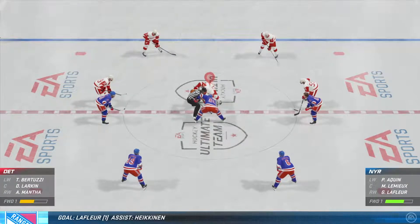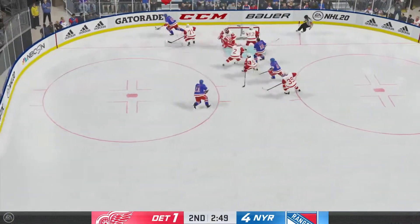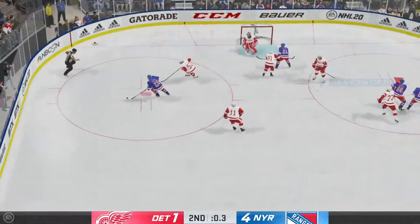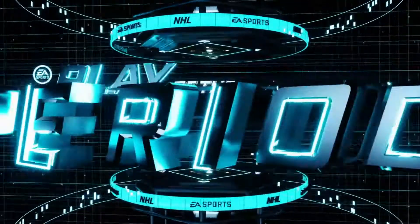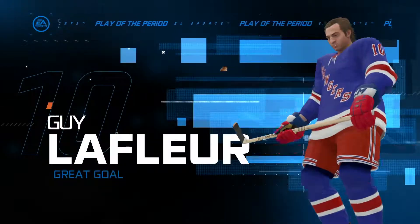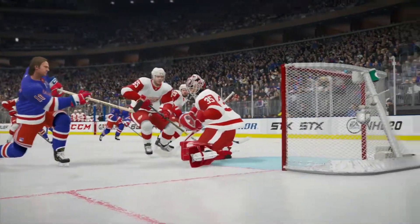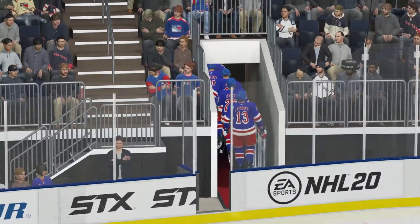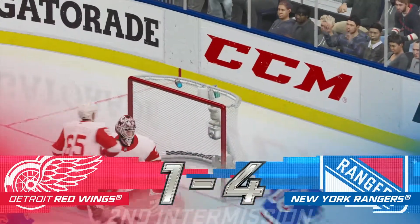At the end of two periods of play here at Madison Square Garden, the Rangers have increased their lead by one - it is now 4-1 after 40. Play of the period: Guy LaFleur coming down the ice, just splits the defense, lifts it over the left leg of Howard. Is he using an uncurved old school stick? That's a little detail I can truly appreciate. The Rangers lead 4-1 as we head to the third.